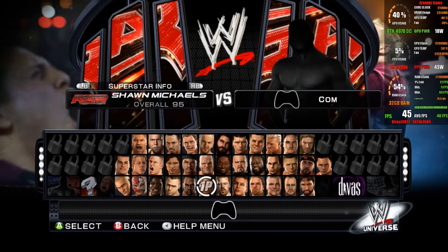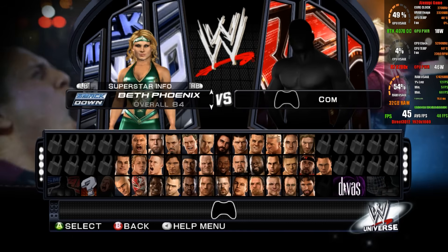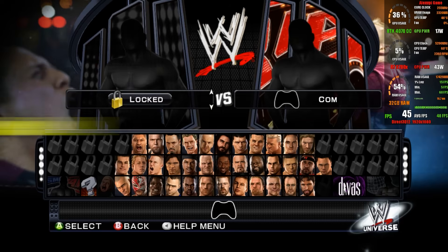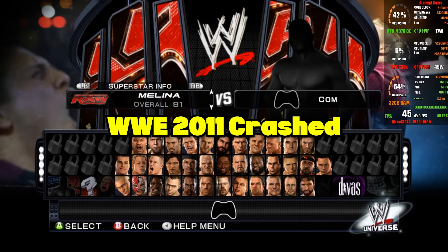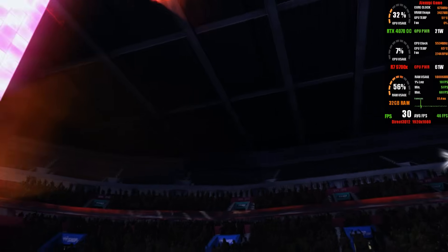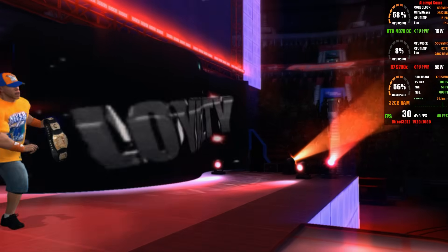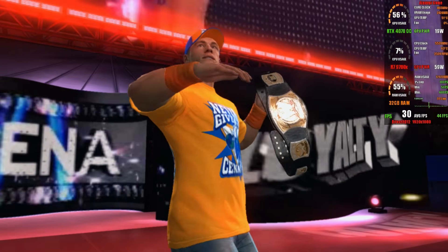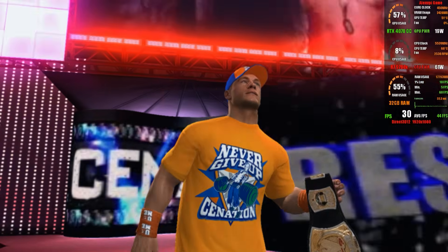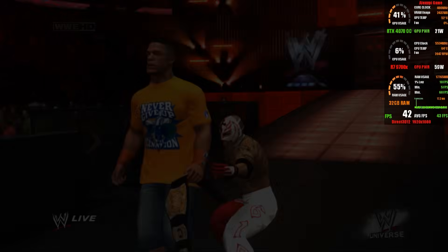To wrap up the Xenia section, let's talk about two games you always ask me to test: WWE 2011 and WWE 2013. Both titles require specific configurations that cannot be applied through Xenia Manager — you have to edit the text files manually. Even then, the issues remain: characters failing to load, the game breaking either when entering a match or in the middle of it, as well as severe texture rendering glitches. So unfortunately, these two titles are still very difficult to run.